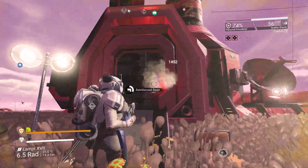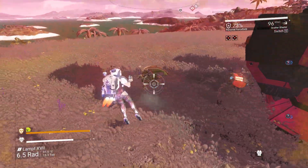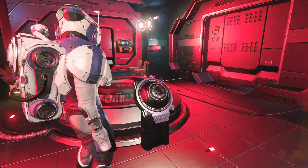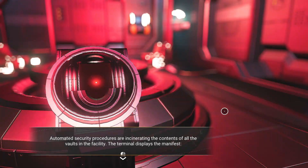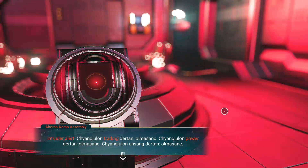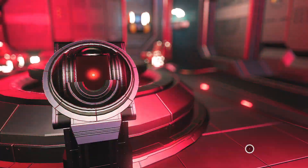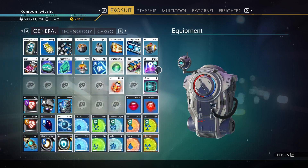There it is. Is it leaving a trail on the ground or something? I can't actually tell if it is. Automated security procedures are incinerating the contents of all the vaults in the facility. The terminal displays the manifest. Intruder trading power. Power surges are igniting the vaults one by one. However, the terminal appears to allow for limited emergency retrieval. So we want technology - that's what we're gonna do. And apparently no, that's not what we're gonna do. Let's do one more.